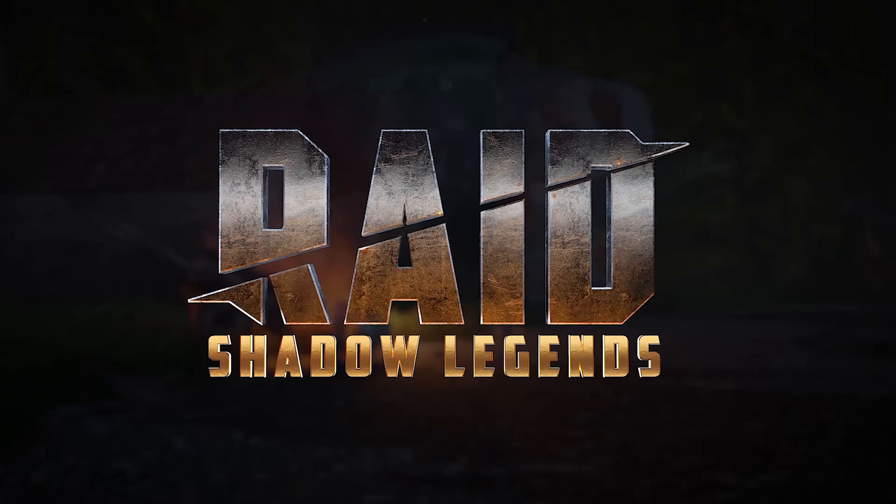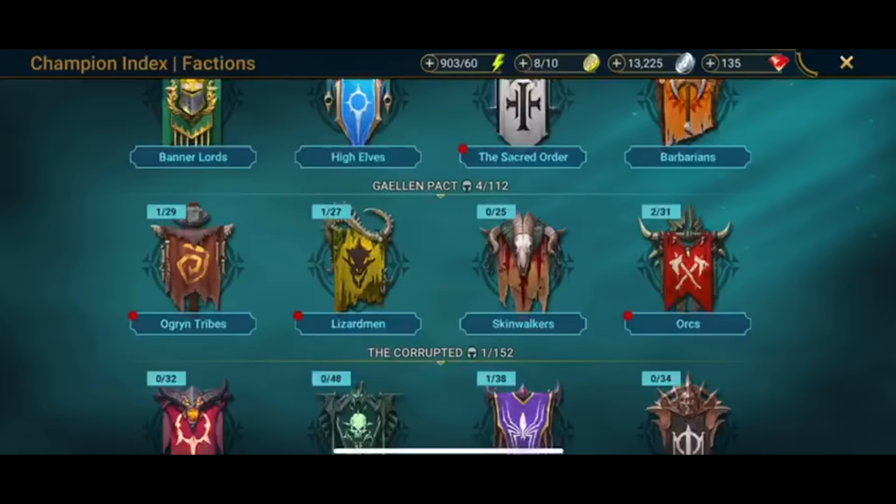This video today was sponsored by Raid Shadow Legends. If you haven't already heard about Raid Shadow Legends, it is a free-to-play dark fantasy themed RPG game that you can play right now and download for your PC or mobile. Raid Shadow Legends has 16 factions of different characters and champions to help you through the campaign, quests, and arena of the game. These include High Elves, Dark Elves, Undead, Dwarves — you name it. There will be a faction suited to your preference.